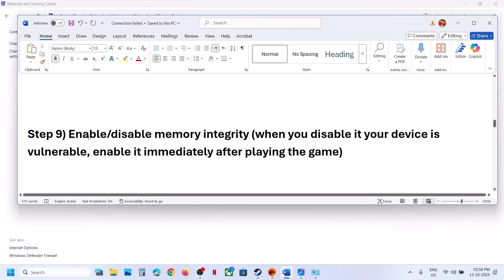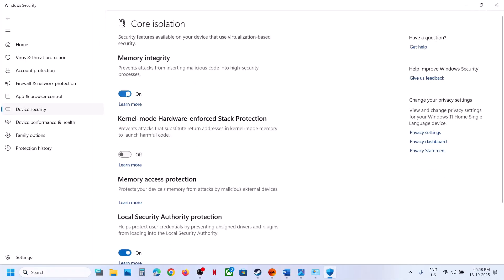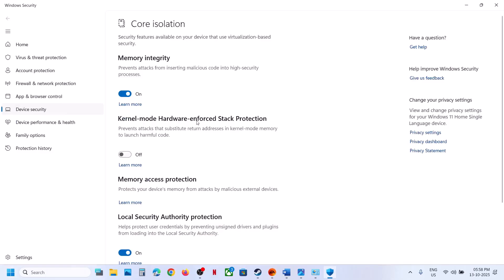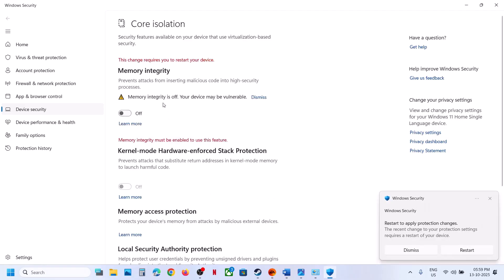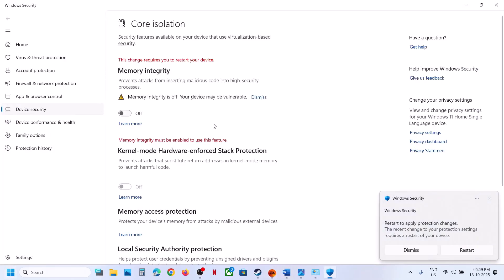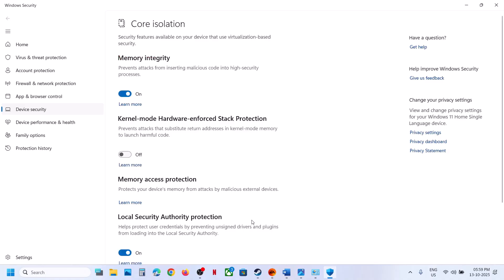The next step is to enable or disable Memory Integrity. Note: when you disable Memory Integrity your device is vulnerable, so make sure you enable it again once you are done playing. To manage it, type 'core isolation' in the Windows search box and click on Core Isolation. If Memory Integrity is off, turn it on. Once you turn it on, restart your computer, then launch the game and check. After playing, you can re-enable it.